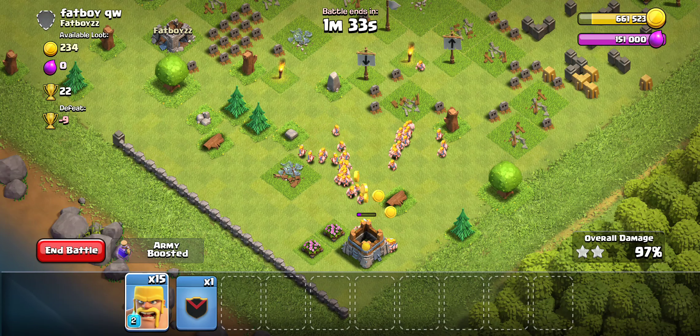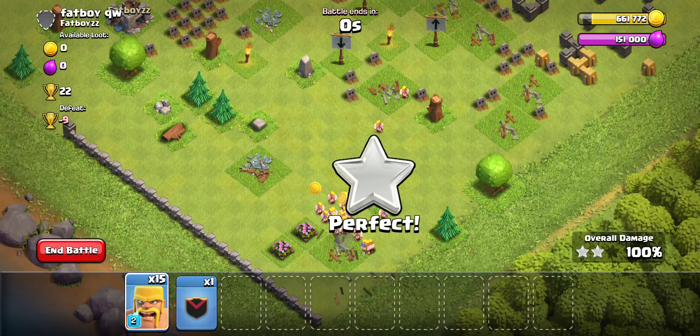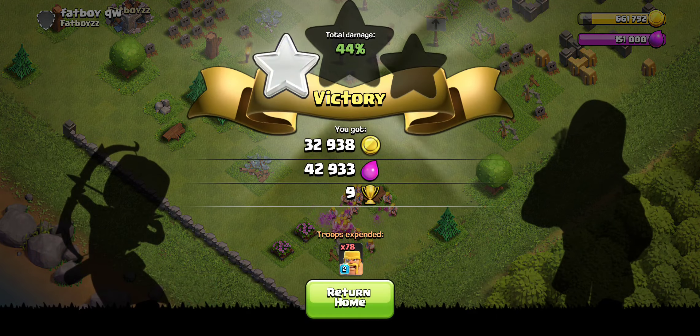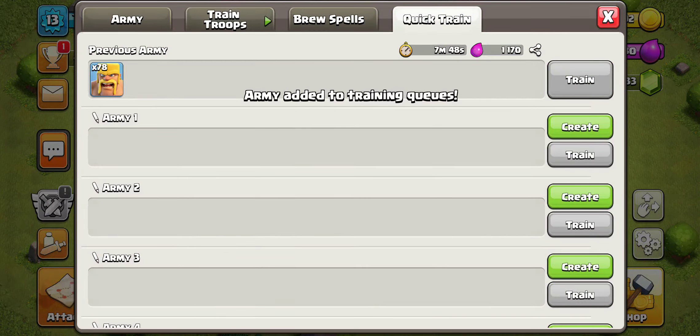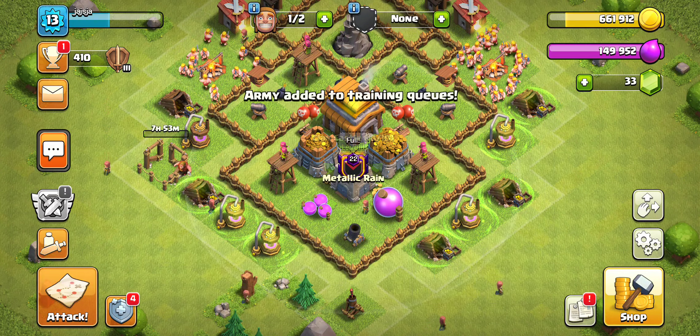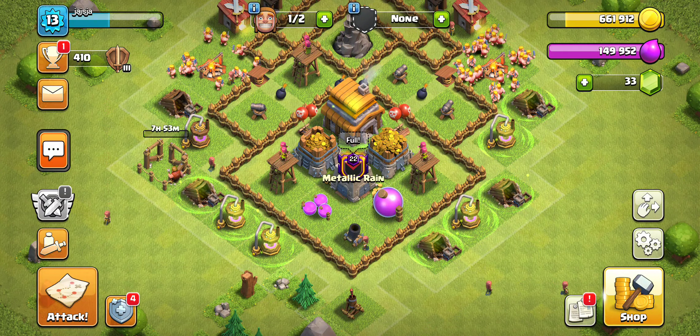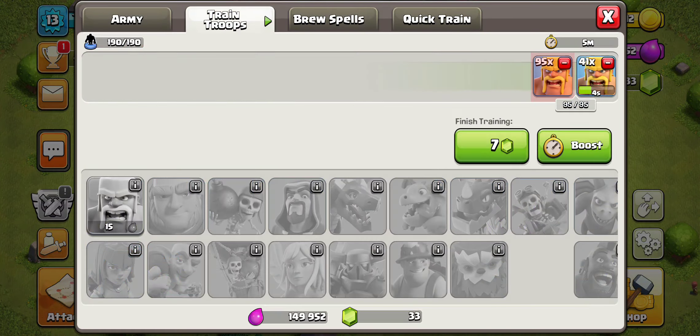Barbarians will carry you all the way to town hall — honestly probably Town Hall 9, but they'll be fine up to Town Hall 8. You won't be able to do three stars like this past this town hall, of course. Once you get access to heal spells, mass barbarians become a bit fun. But we aren't going to be doing mass barbarians — let's go into another raid.